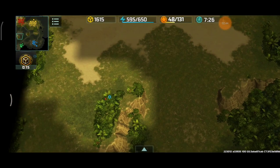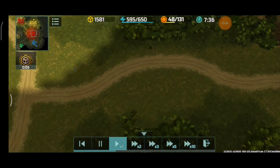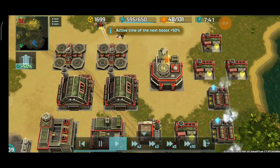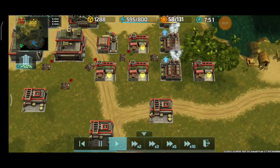Scouts right here and here. And here go my Hawks. Nothing really that much to see just yet. A Typhoon spread around the corner of the base of the blue player.